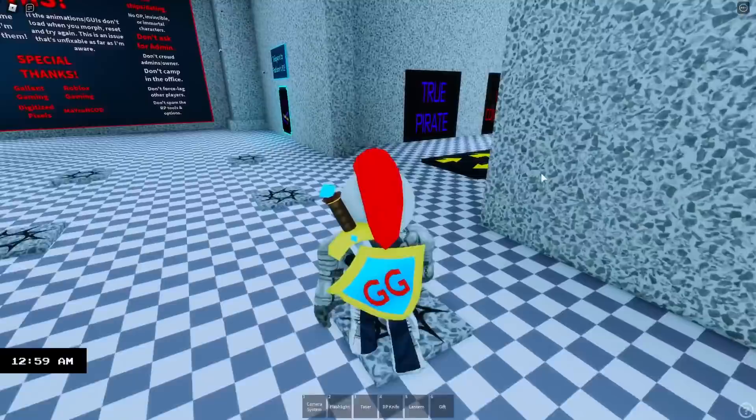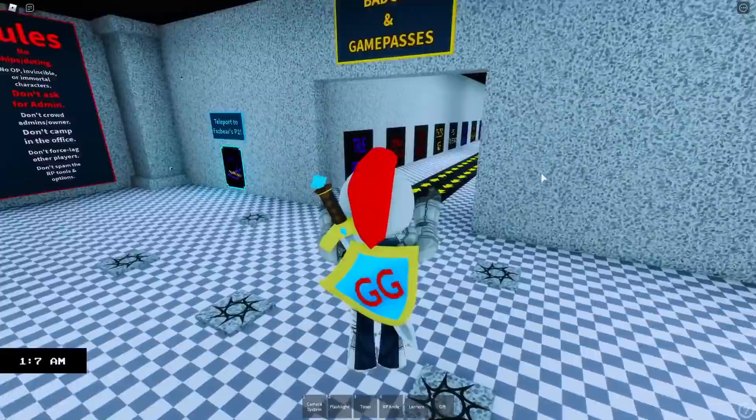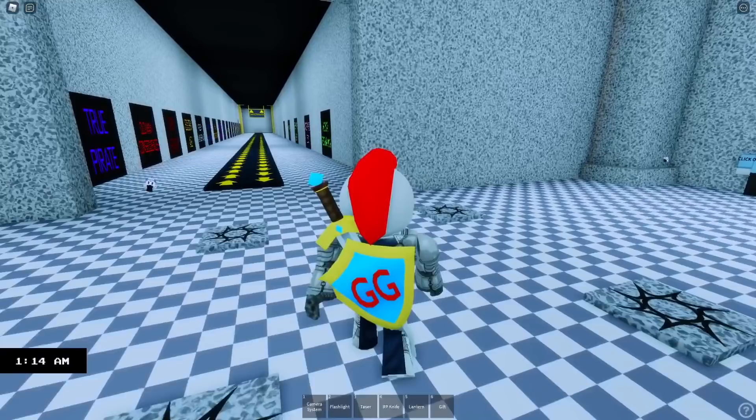I'm going to show you how to get the Hazardous Environments and the 2 Million Visits badges. They are only available until July 15th, so make sure you get them now before they're gone forever. Make sure you are subscribed and hit the bell icon so you never miss any of my daily FNAF videos. And whenever you're buying Roblox or Premium, use star code Gallant.